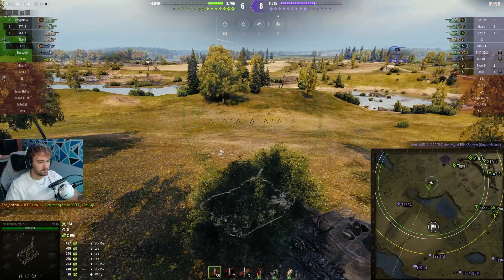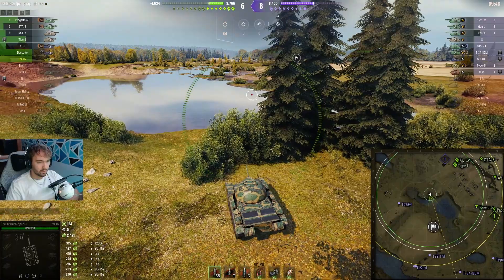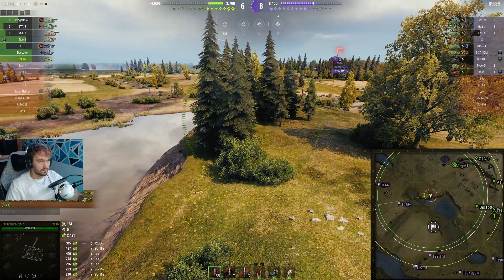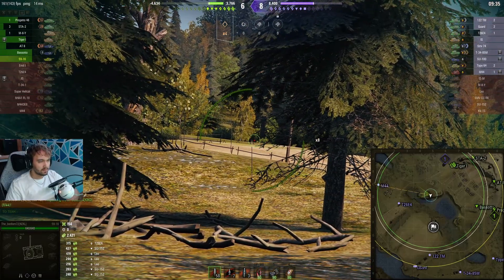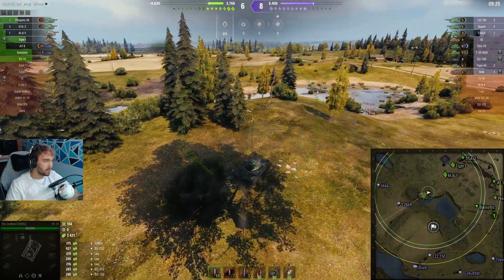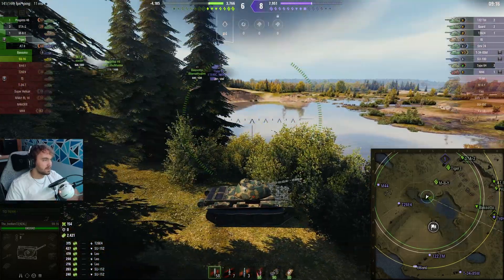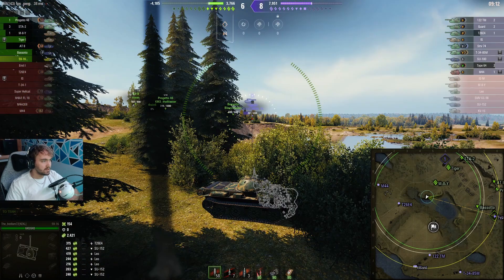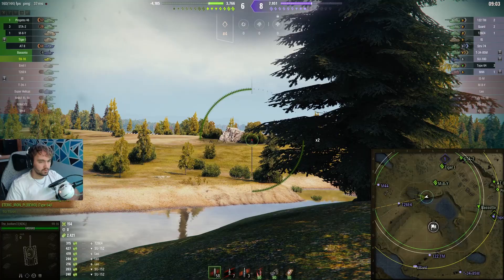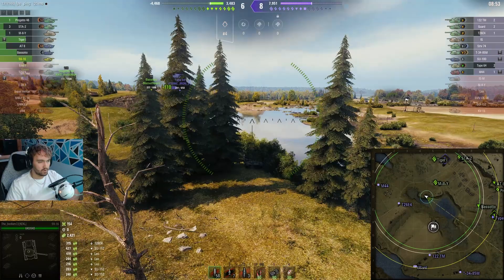He shouldn't be able to spot me for a little while. The Tiger's here — still getting some damage out. This just shows: on a big open map with bushes where you can keep your distance, the light tanks are so powerful. You need to stay alive. We're at 4.6k down now, up to 6.8k. The tank HP difference isn't too much, but I've got a half-health Progetto, a 10% health STA, maybe 25%, a 20% health M3Y — the 88 is also probably a one-shot. It's only me and the Bazzotto that have any HP. I'm just trying to spot the Type 64, because he's the only other light tank left.